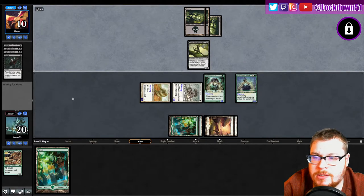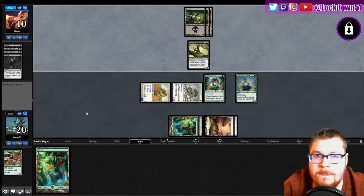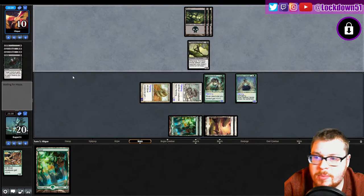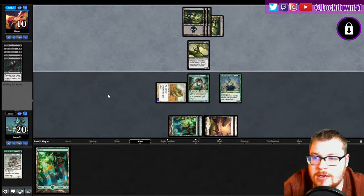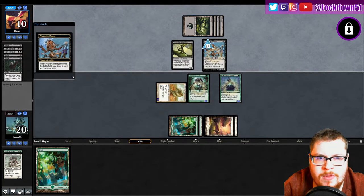Defile me again — how many Defiles you got? Bring in Benevolent Bodyguard. Probably Relic — maybe, they haven't shown it. They've gotta be playing off the graveyard if they're playing black. There's the Defile — my Flanker. Another land.